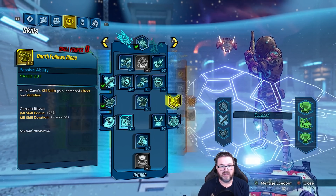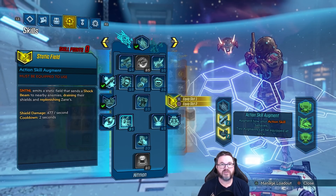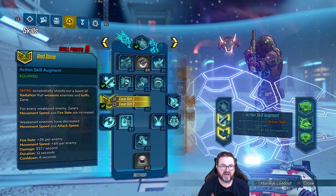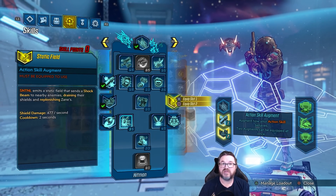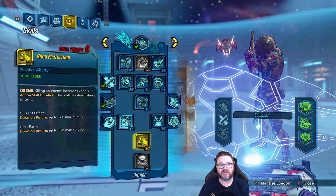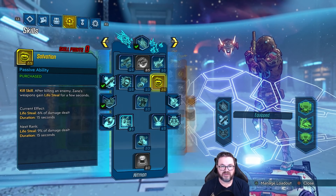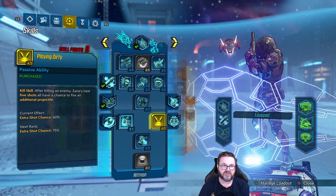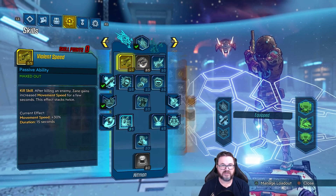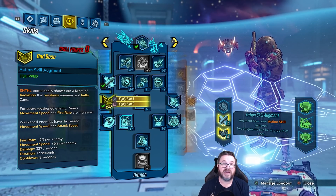The Piss Grenade also causes enemies to take an extra 20% damage for six seconds. Here's the final build: barrier and drone mostly, the drone does the lion's share of the work. We want the cryo augment and the Bad Dose augment — you can swap Bad Dose to Static Field if you're having shield issues, but since we're using the Band of Sидоrak we never have to worry about shields. Bad Dose also increases movement speed and fire rate. A couple points in Good Misfortune combined with the Seeing Dead class mod kept our action skill up pretty much non-stop. Salvation kept healing us, and Deatfall is Close gave lots of bonuses.